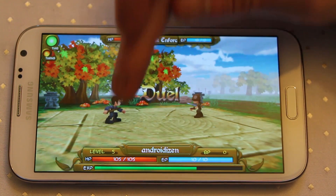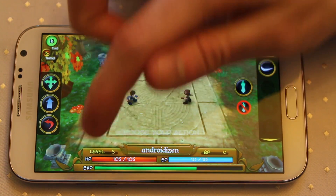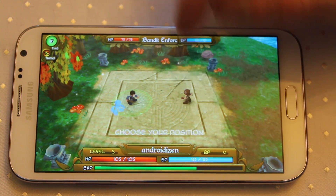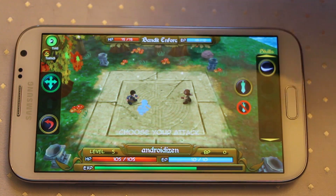Here's me, here's my opponent. Opponent's health bar, my health bar, my experience levels and magic. What I have to do is anticipate where my opponent is going to be and the direction he may attack, and I have to try and outwit him.